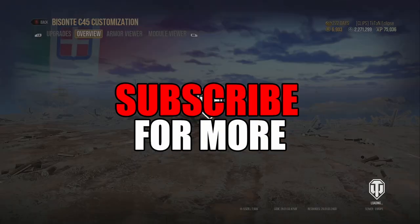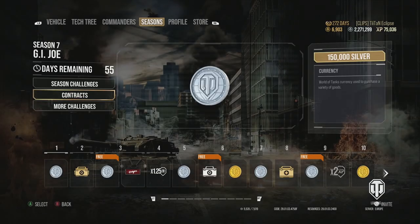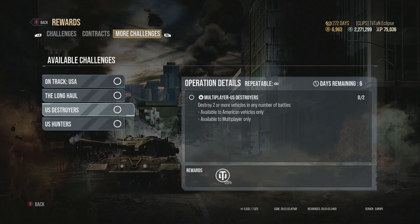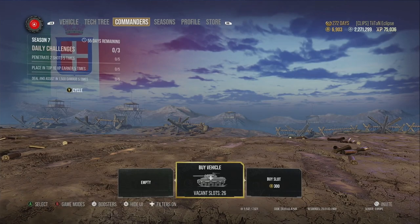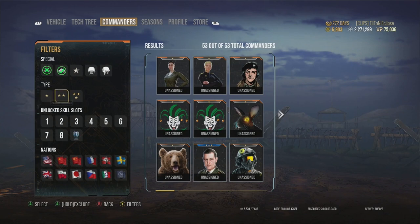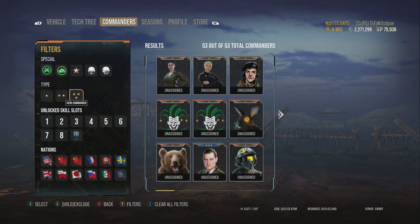I did make a prediction that the Bisante would come with the Ultimate Season Pass, but they changed it to the Cobra Hiss light tank. I'm not too interested in that tank, though I think a lot of you have said that the light tanks within the game aren't too bad. It will be interesting to see your opinions if you actually got it.